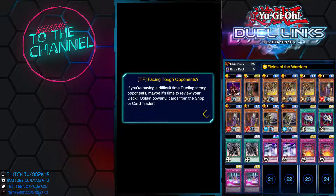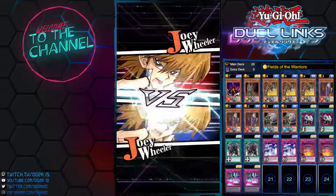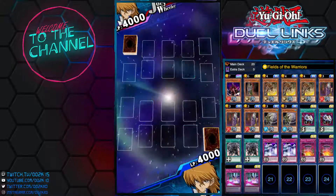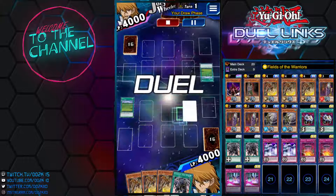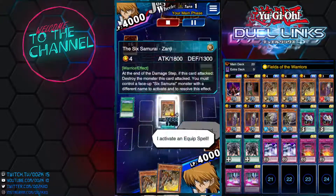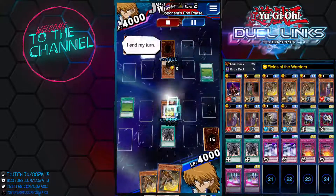Finally, let me show the duel that snapped my eight-game win streak. This duel is basically a mirror match, so let's see how this deck fairs against another Six Samurai player. We're both running Field of the Warriors as our field spell. Looking at my hand — if this was a different Six Samurai monster I could trigger the redirect effect and go for attacks to destroy his monster. But since we have the same Samurai monster, I won't be able to trigger the Six Samurai effect.